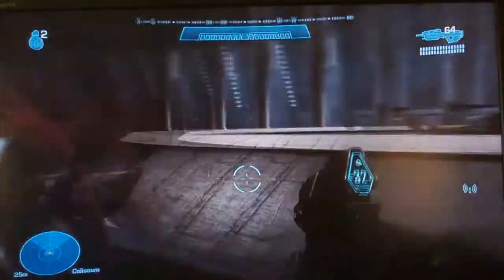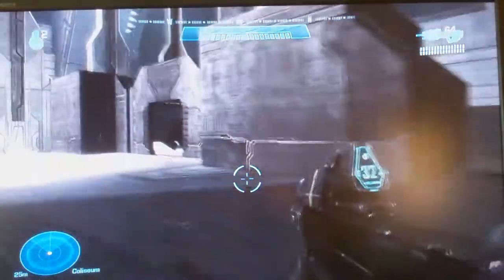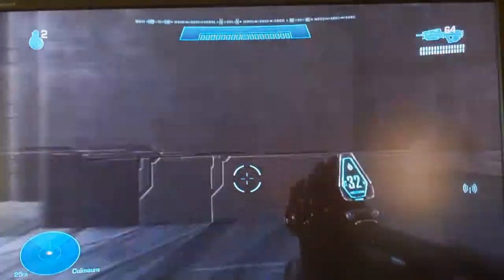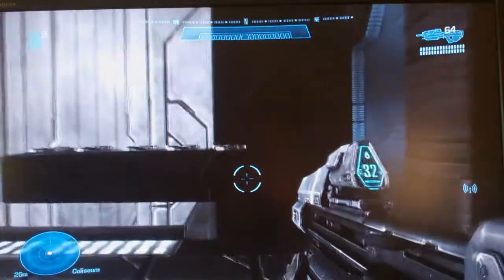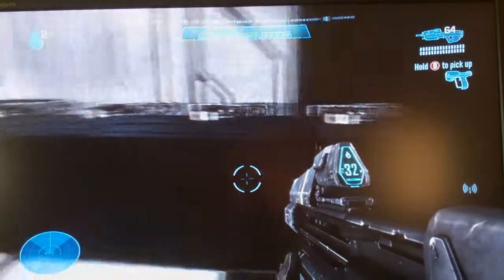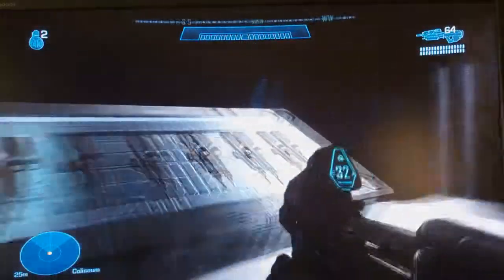The shade turrets are for protection. Now down here we have our supplies. There's some rockets, pistols, some assault rifles, shotguns, and DMRs.